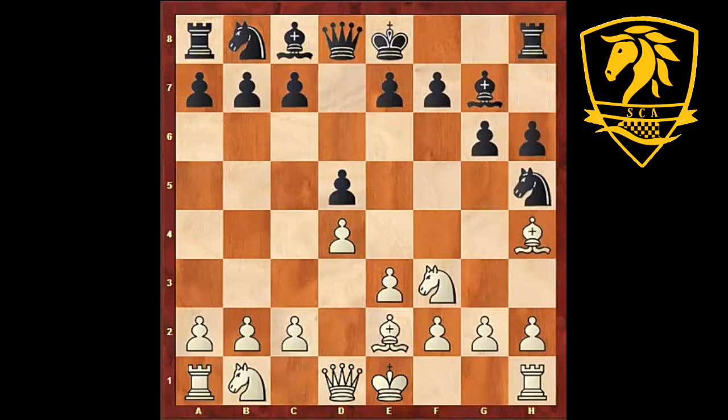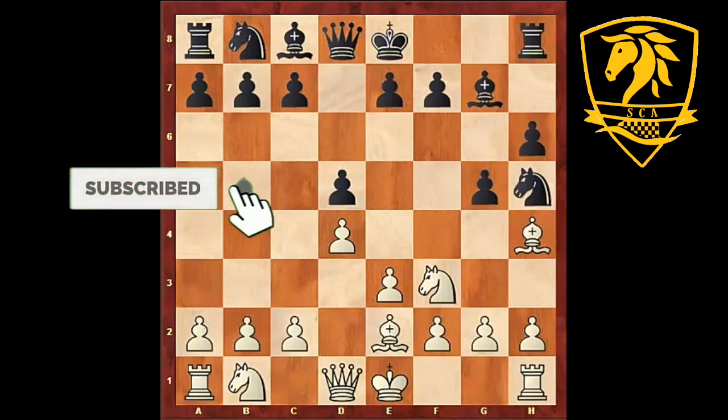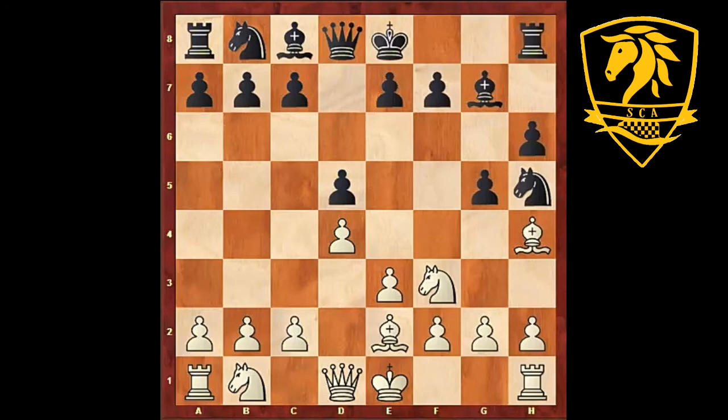After h6, bishop h4 and g5, black wants white to move the bishop back to g3 and then capture it. Of course black has weakened his pawn structure on the kingside, but it's not serious and white can't really make use of it. So that's the reason why after g5 we don't move the bishop back to g3 yet, but play knight e5.